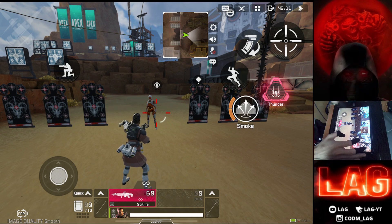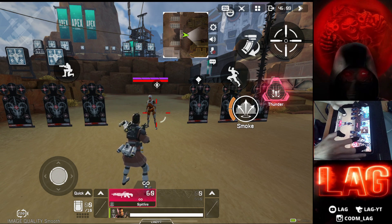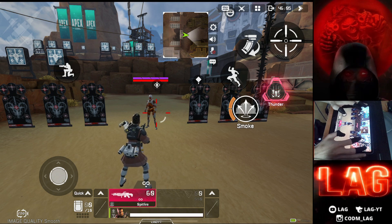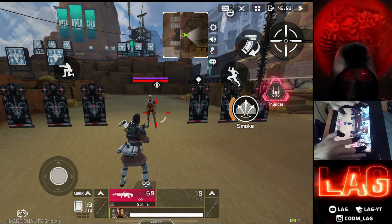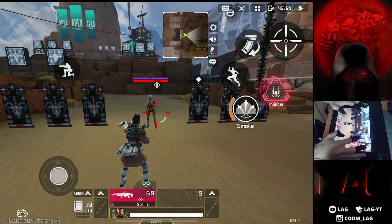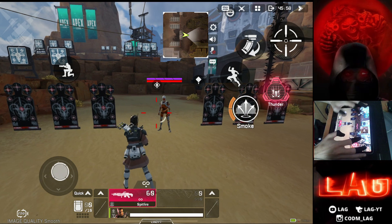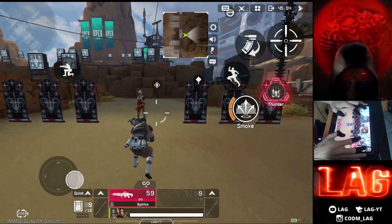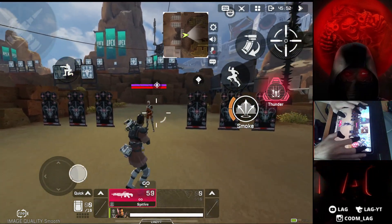My personal advice in close range fights: you need to do a specific tactic I used to do in PUBG Mobile a lot — try to peek right and left. I'm going to show you right now how to do it. Let's see it in action. When you do this tactic in front of an enemy, it's like impossible for them to take your headshot.